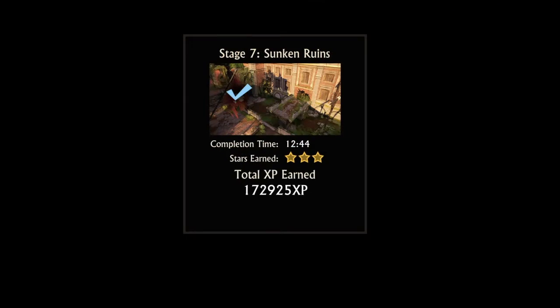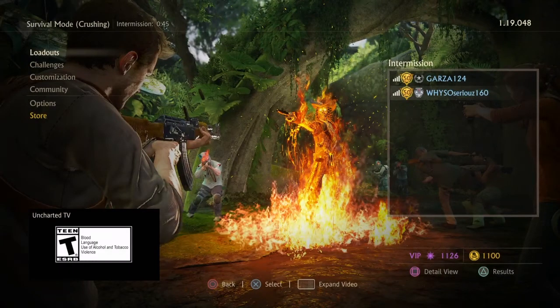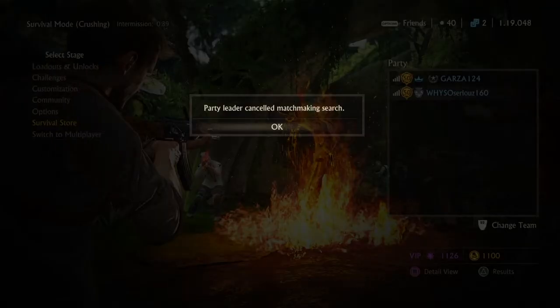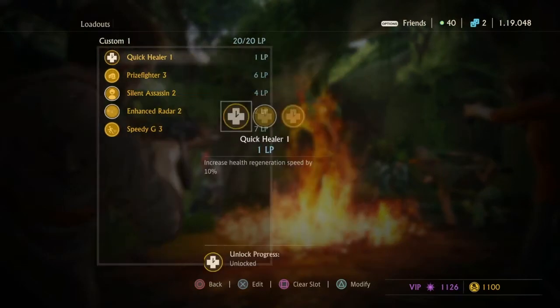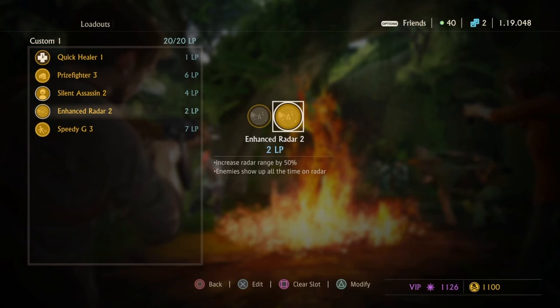Now I'm going to show you the perks I used for this run: Quick Heal level 1, Prize Fighter level 3, Slime on an Assassin level 2, Enhanced Radar level 2, and Speedy level 3.